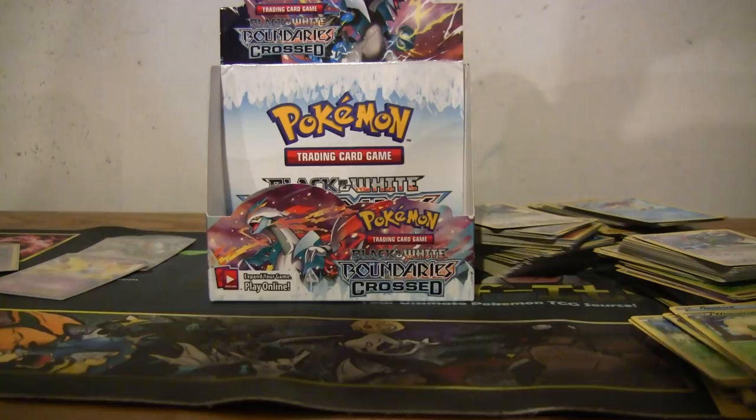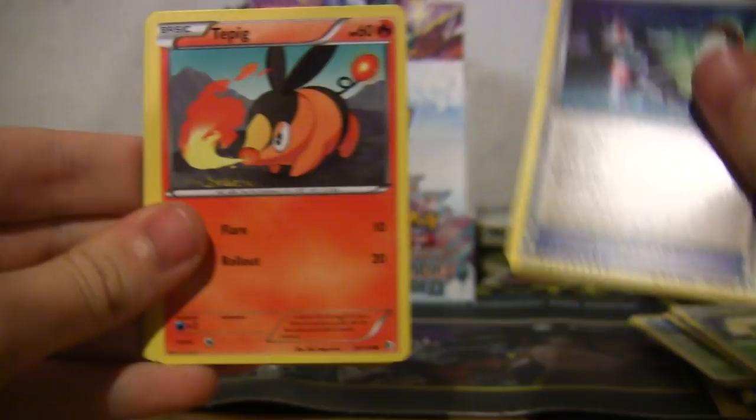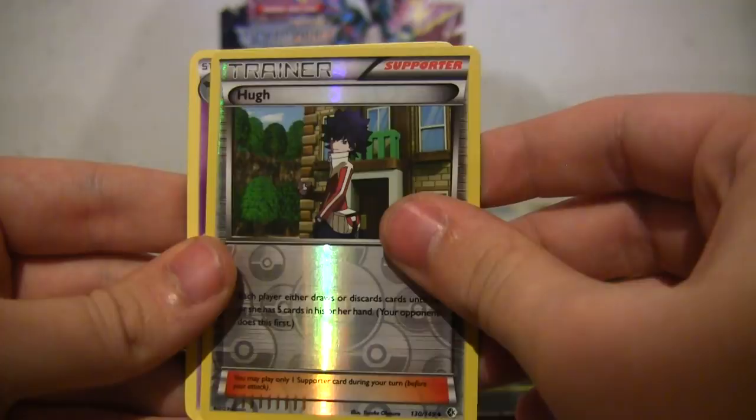This pack starts right off with a Pikachu so you know it's gotta be good. Pikachu, Tepig, Darumaka, Chinchou, Darmanitan, Mandibuzz, Golduck, a reverse Hugh, and Swoobat. You already got Swoobats — yeah I have a few Swoobats. With a set this big you'd think the repeat rare wouldn't be that common.